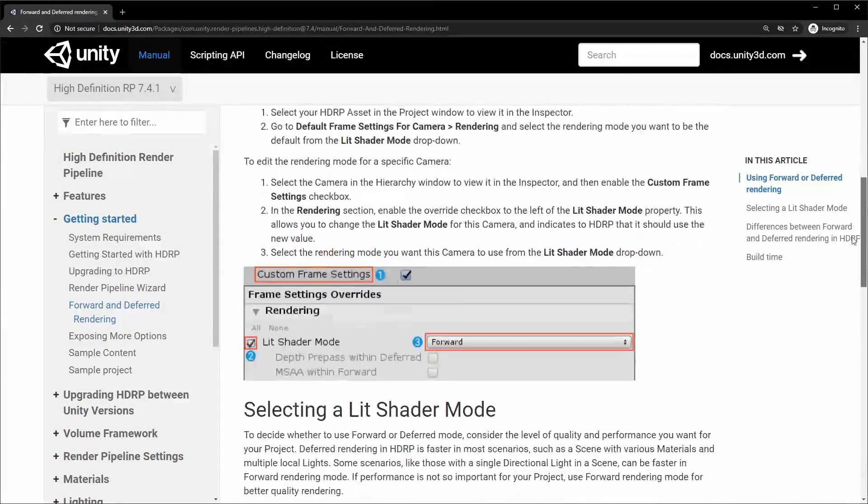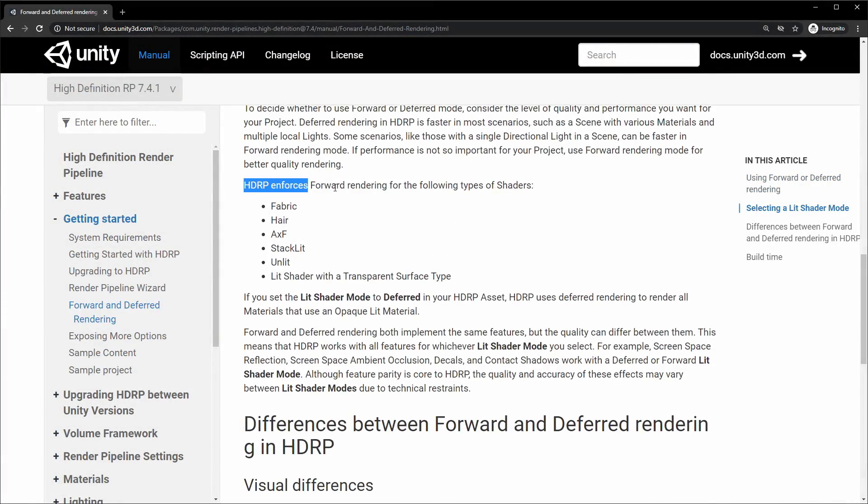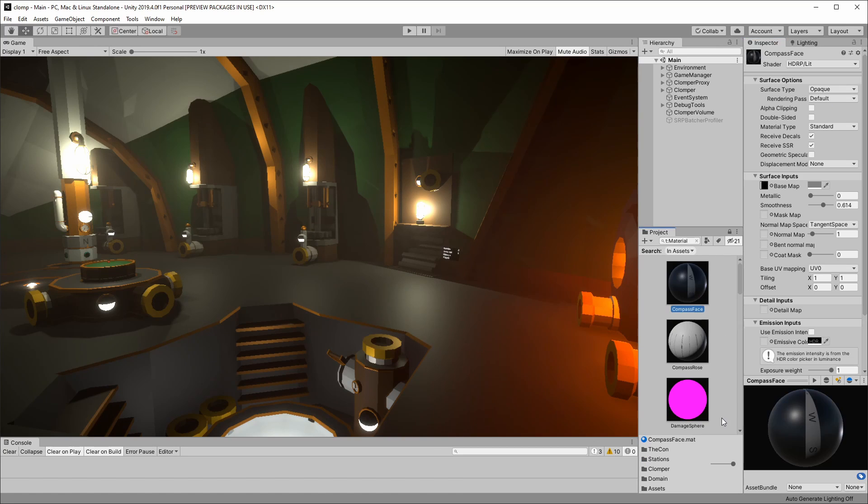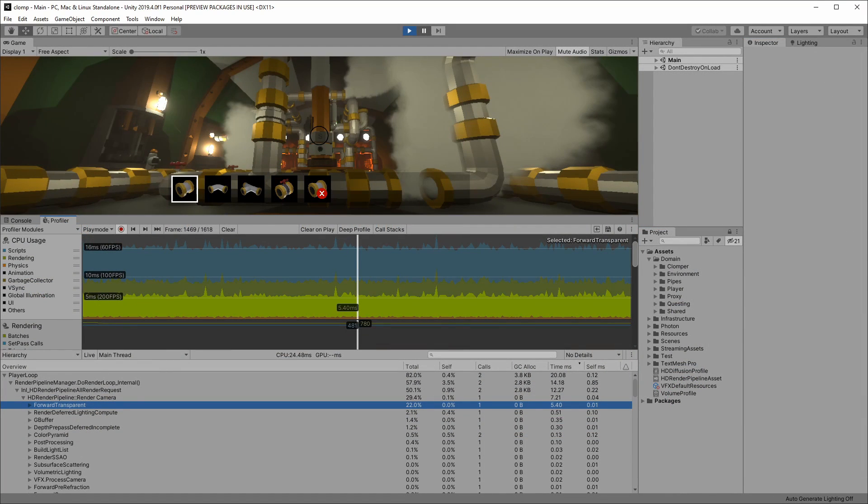In the Unity docs, it says that forward is forced when there is transparency. My models don't use a lot of transparency, so for a test I turned all my materials to opaque, but that didn't help. Forward transparent was still there.